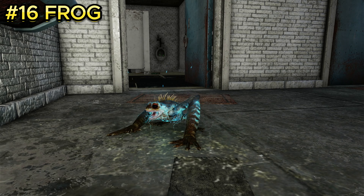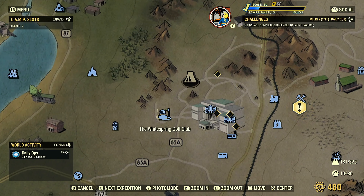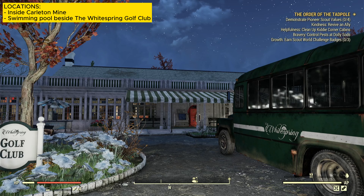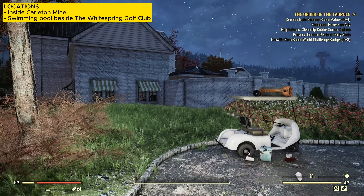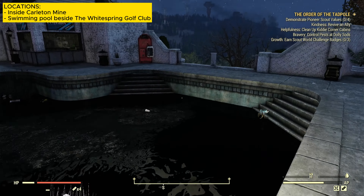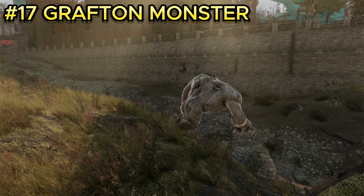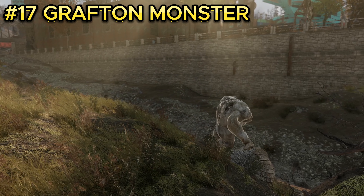Enemy number sixteen is the frog, a cool glowing creature that you can also put in a jar in your camp. It is located at the White Springs Golf Course. Right when you spawn in, turn straight to your left, hop over the wall, and there should be a pool with about four to five frogs that spawn in this location.